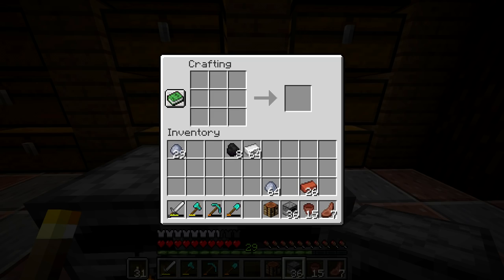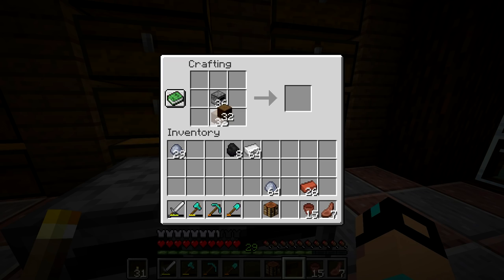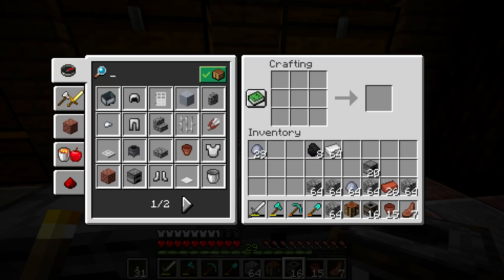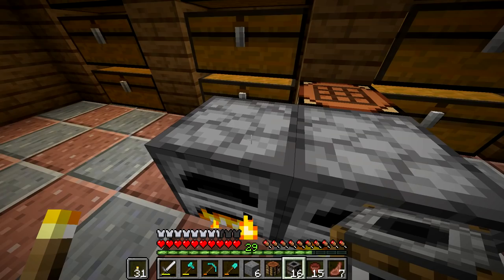I have some pretty big projects in mind that I'm not gonna disclose just yet, but I want you guys to get excited for them because they're gonna be really cool. For smokers, we just need logs, so it should be pretty easy. I'll make about 16, that should be plenty. I am gonna need to get more cobblestone, because I really don't have all that much, which is surprising — you'd think I'd have more by now.